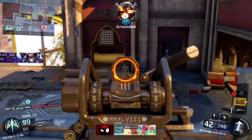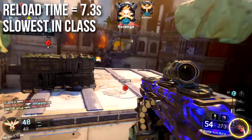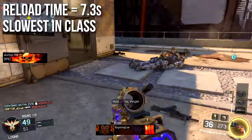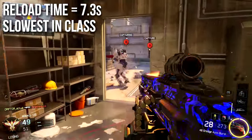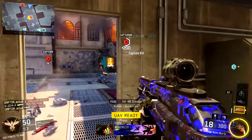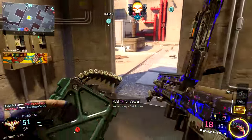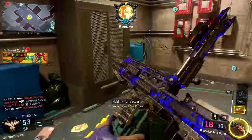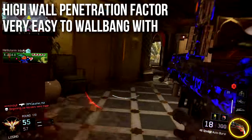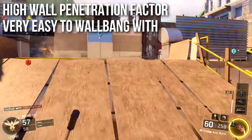Reload time is unfortunately the slowest in the light machine gun class at 7.3 seconds. Considering how fast the gun shoots and that you only get 10 trigger pulls, you will be reloading a lot — that is definitely one of the major weaknesses of this weapon. Fast mags is a cure for that, but I tend to prefer more lethality over reload speed. It does have a high wall penetration factor, which is great — because of how fast it shoots you can easily wall bang by spraying through walls.